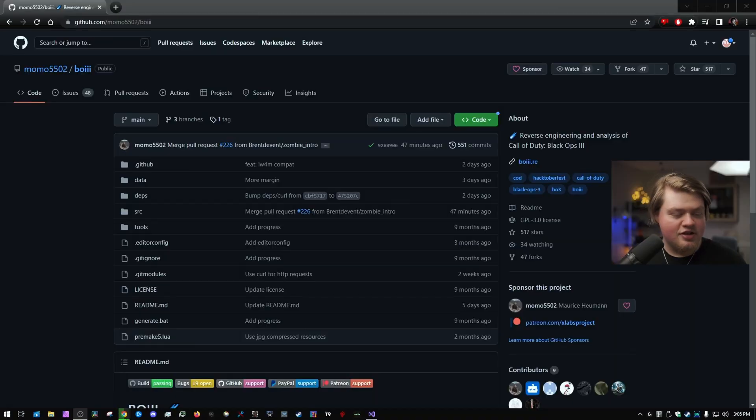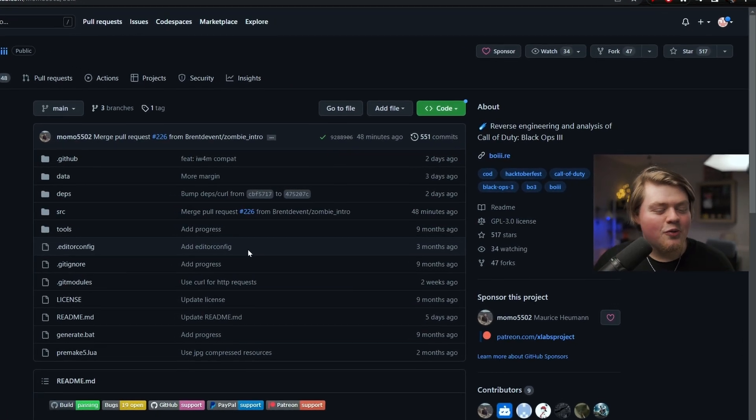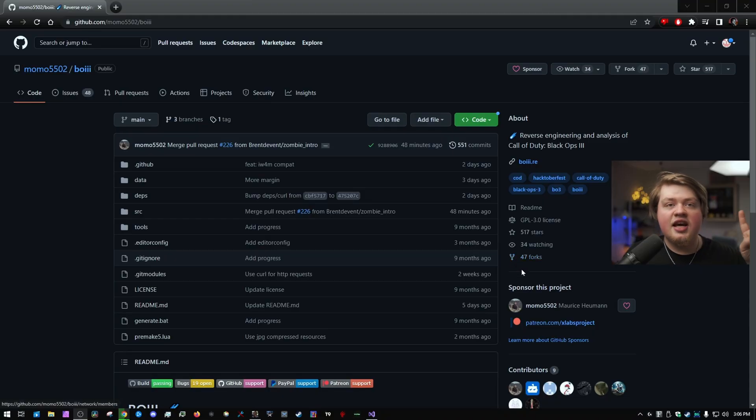So what is this client? This is BOI, or BO3III. Essentially, it's a mod like H1 mod and those sort of clients that fixes the game, adds new features, and reverse engineers literally everything to fix the game itself and remove the DRM and all that stuff. So the game performs way better — it's just an overall more secure and better version of the game. This client is technically not publicly released, but you can download it with some tinkering.